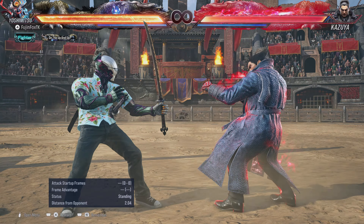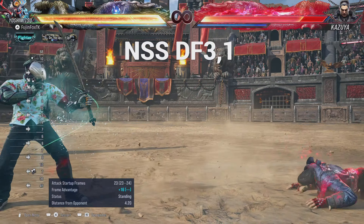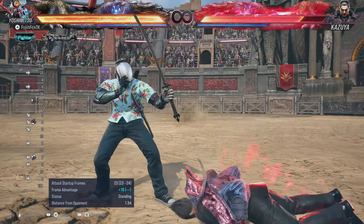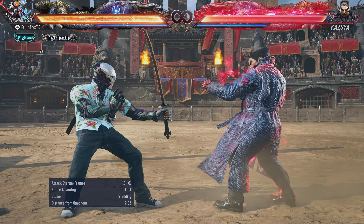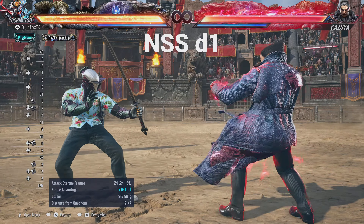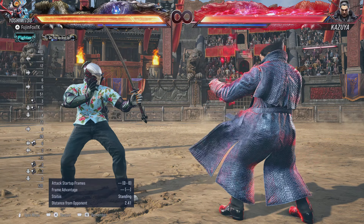The next move that gets buffed is Down Forward 3,1 — in No Sword Stance you get a knockdown, which is a great okizeme situation you can run up to. Same with 1,1. Down 1 normally gives a simple hit but in No Sword Stance you get the same knockdown as 1,1 and Down Forward 3,1.